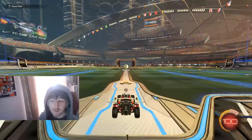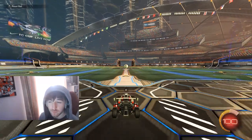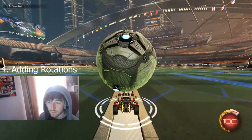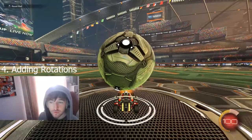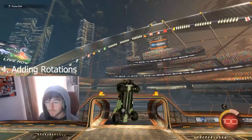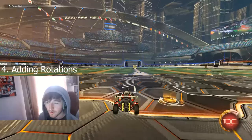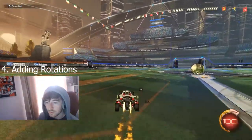Once it levels out in front of your car, the last thing I'm going to talk about to do with actually learning the mechanic is adding in rotations. I do it by using arrow left and right. Most high level players use this to make adjustments in the air — these are the spins that you see. It's used to kind of move the ball around in different ways, get around the ball, and take it in a different angle than you would normally in a straight line.